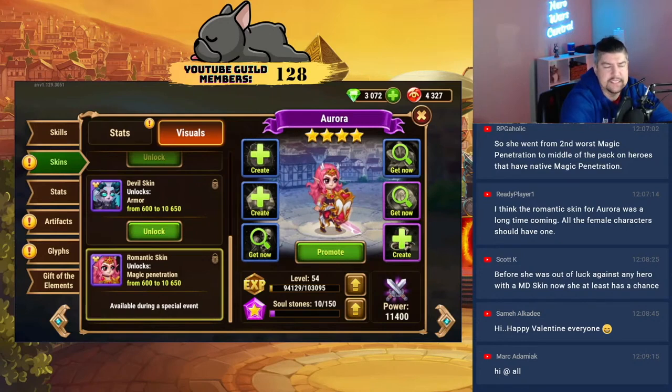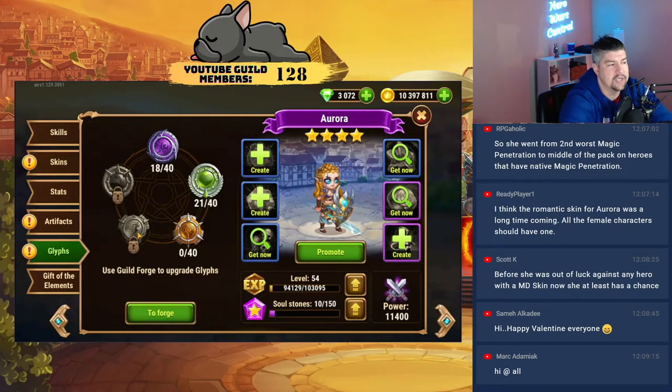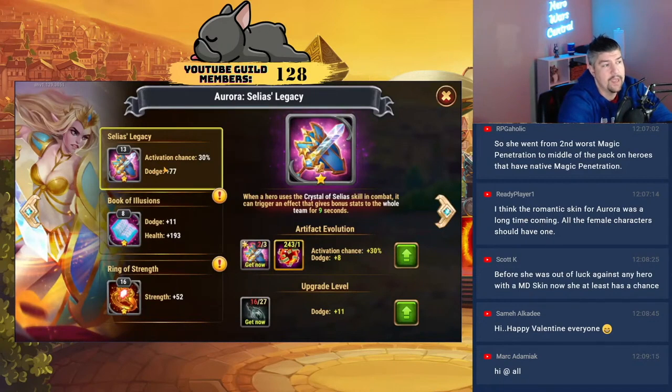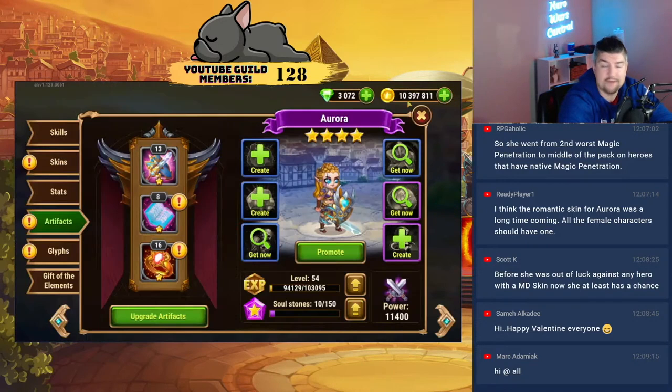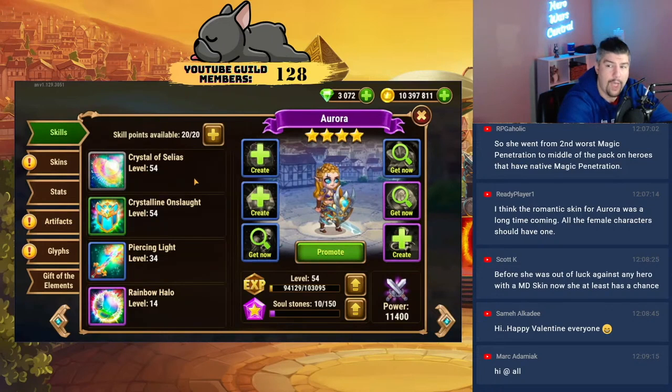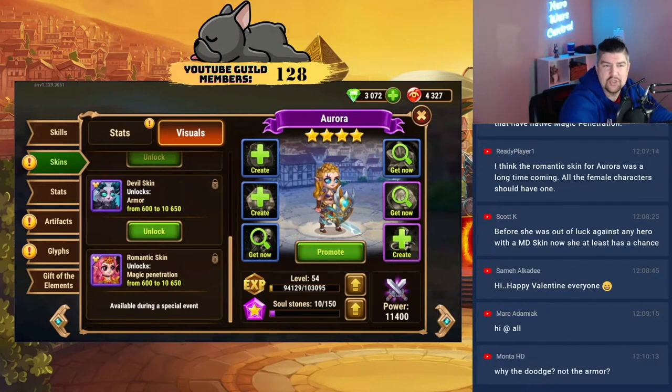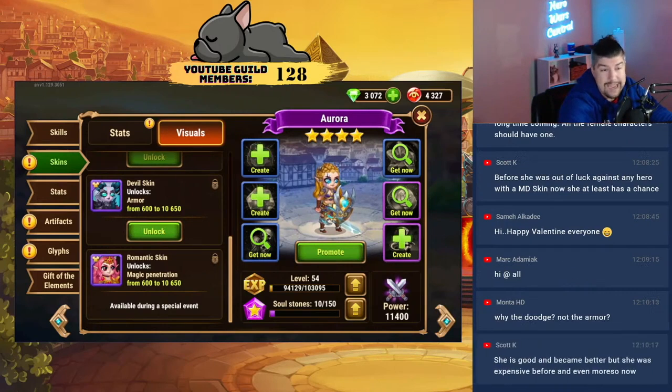If I were a brand new player, would I level up Aurora? I'm not sure that I would. Would I tell a brand new player to level up Aurora as a tank? It would be a very difficult early game. Until Aurora gets her dodge skin, her dodge glyph leveled up, her dodge book, and her dodge artifact weapon leveled up, she's a tough tank to use — she dies very quickly. Low health, low armor, low magic defense by design, because you want low magic defense because of the Rainbow Halo ability.